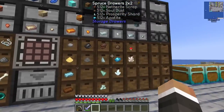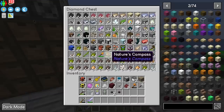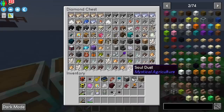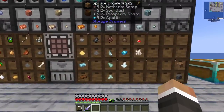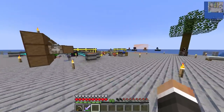The drawers only hold 512 items, and the problem we're running into is storage — all of these drawers are full of things like soul dust, inferiorescence, and prosperity shards, mostly because we don't have specific drawers for some of those items, but also because things like the prosperity shards are just completely full.